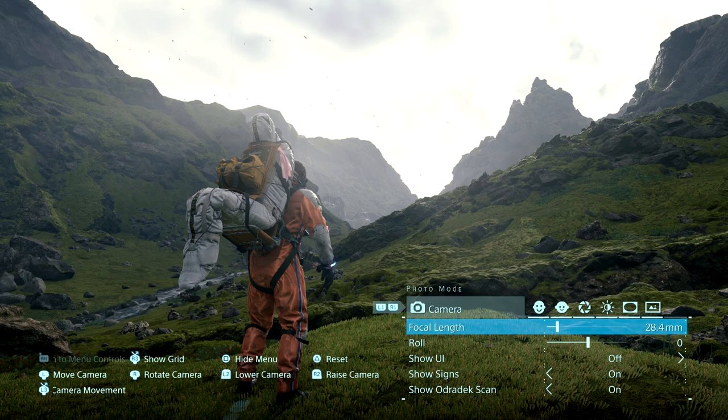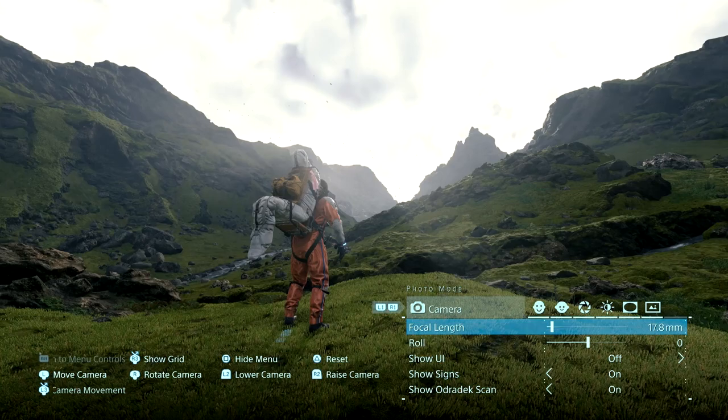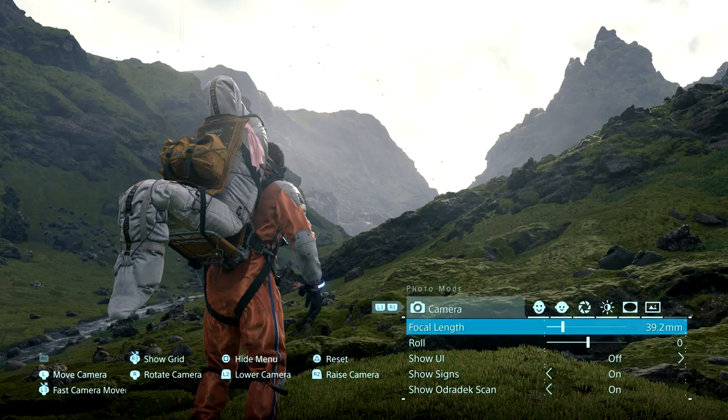On the camera tab, you have your focal length, which is marked by millimeters — exactly what you'll see on actual lenses. If you head to the left where the millimeter gets smaller, that's your wide angle. And if you move over to the right where the millimeter gets higher, that's your telephoto.